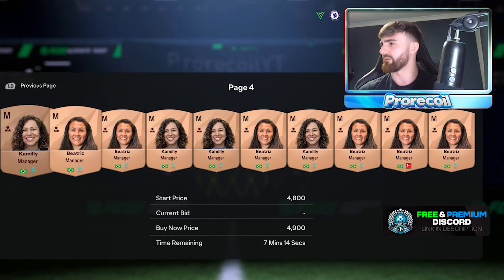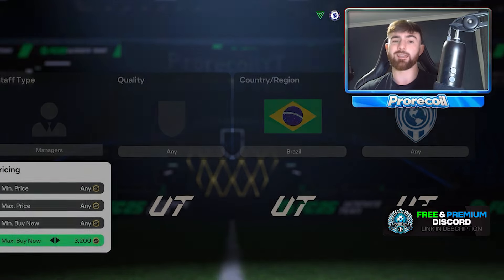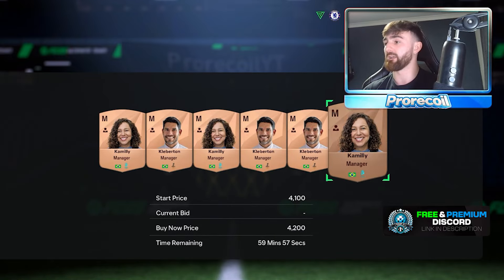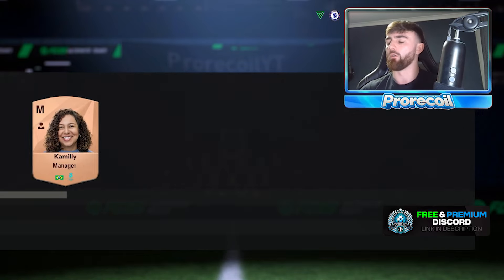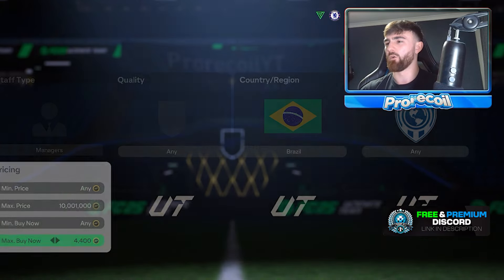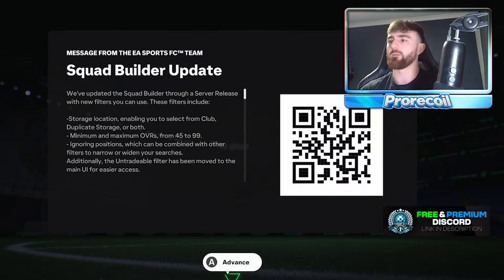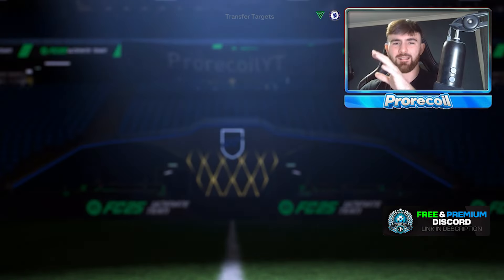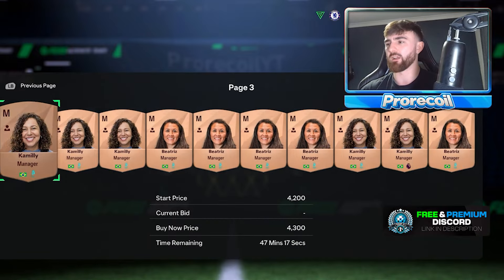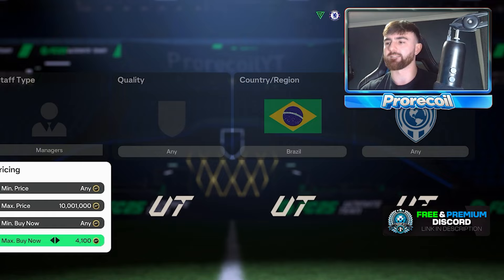So when we pop this down, if we go to 3K nothing's there. At 4.2 we've got a couple. We can compare price. You can realistically sell these - the market value is around 4.4 maybe, but there are a few too many pages at 4.4. So what we want to do is sell at 4.3. Not loads of pages, you know it's going to sell, might take two listings or so. We'll list that one at 4.4 and try to squeeze that extra profit. This is a method we're going to be using called lazy listing.